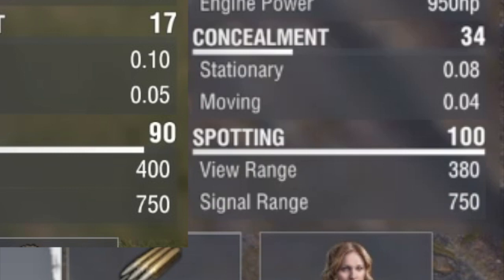Now we move on to concealment and spotting. The Carbonar is on the left side and the Eradicator is on the right side. Don't worry about the numbers like 1734, 90, 100 because they are changeable by equipment, crew, and consumables. The Carbonar has more concealment at 0.10 stationary and 0.05 moving. The signal range is 750 on both tanks, and the view range is better on the Carbonar as we said before.